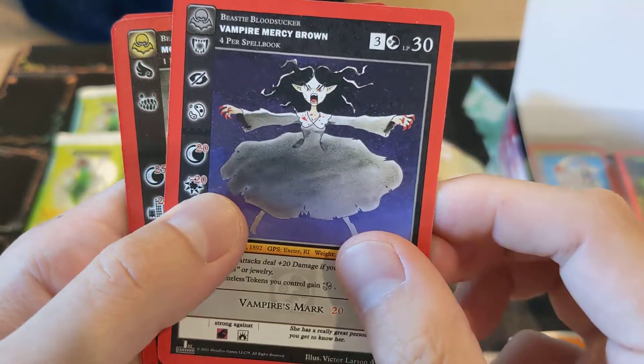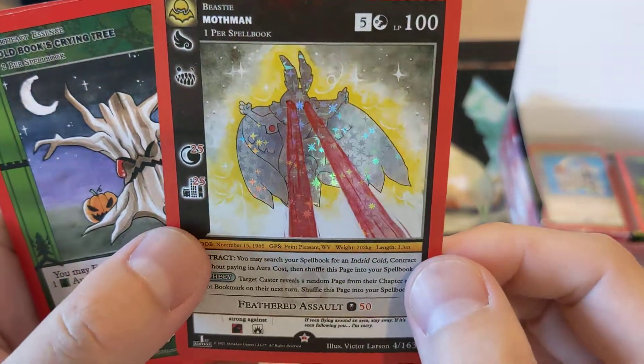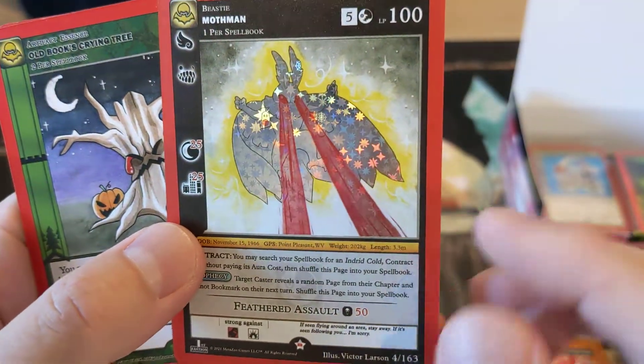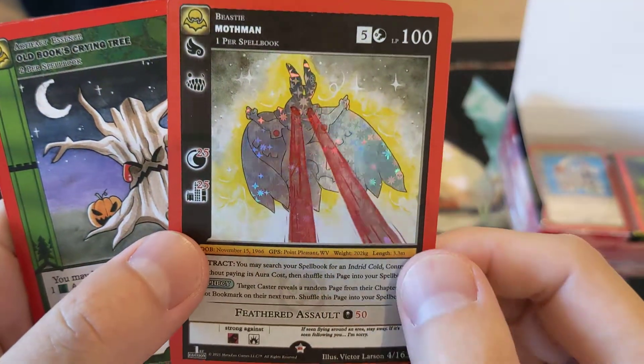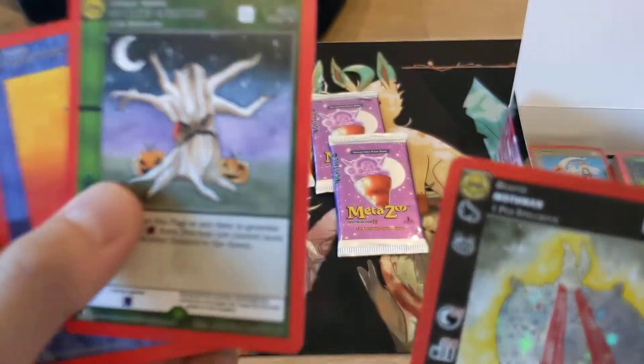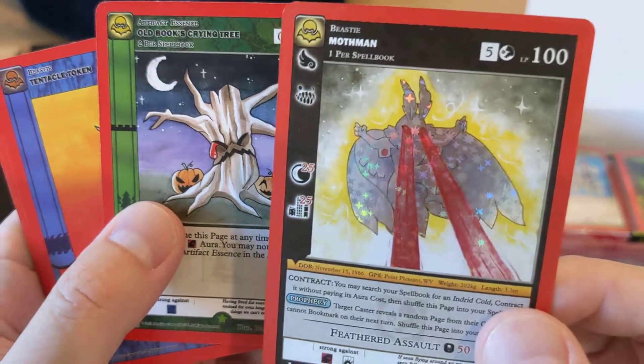We've got a rare foil, it looks like — Mothman! So apparently this is one of the rare ones, but because I don't understand the foiling, I'm not sure if this is the rare one or not, with the creature being the foil. But happy to open a Mothman. Another Old Book's Trying Tree — I opened that one in the first pack as well, but this is a foil one, so that's pretty cool.